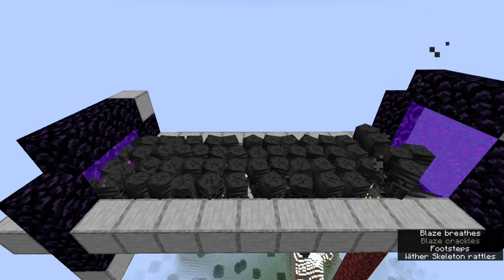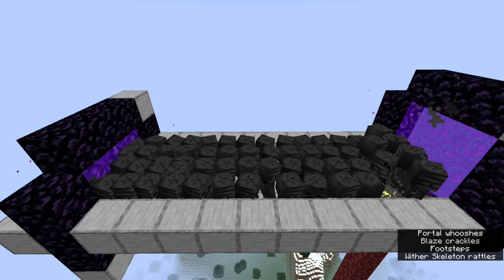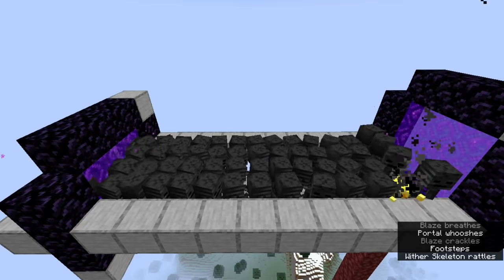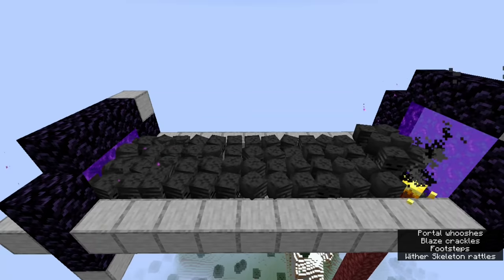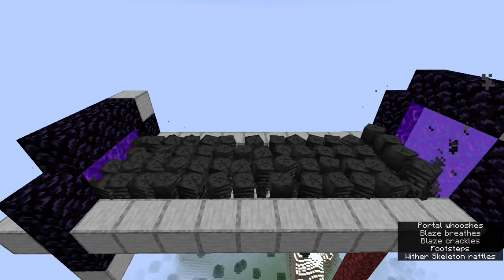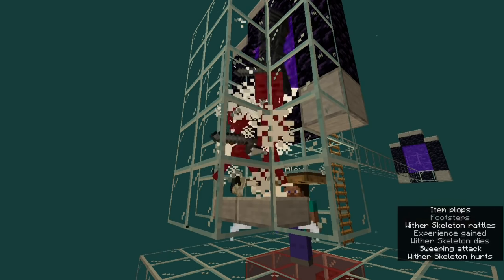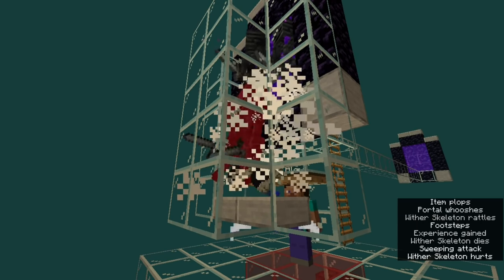This portal takes the Wither Skeletons to a bridge in the overworld built high in the sky, with a Nether portal on each side. One portal is slightly lower than the other, so Wither Skeletons arrive in the lower one when coming from the spawning area since it's closer in altitude. After being teleported, mobs require 15 seconds of cooldown before going through a Nether portal again, so we use the constant stream of new Wither Skeletons to slowly shove the crowd towards the higher portal, which feeds them into a killing chamber right by the player, who stands directly over the spawning area just within the 128-block spawning sphere.